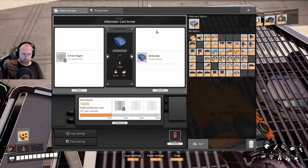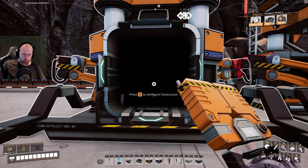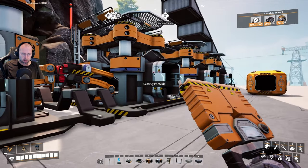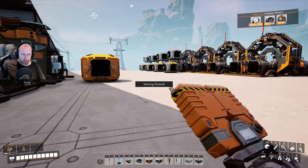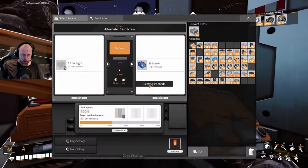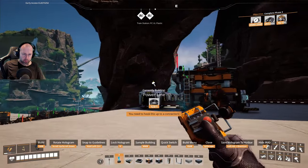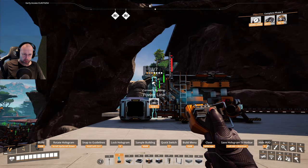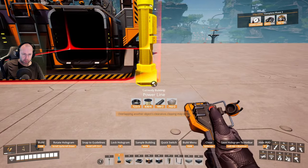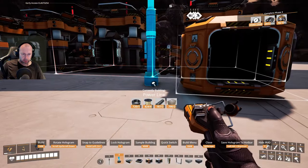We need to make the screws — let's try to copy again. It's kind of a delay each time you paste. This also needs power. Let's try to hook up — like over here and bring it over. We can have it in the front here.